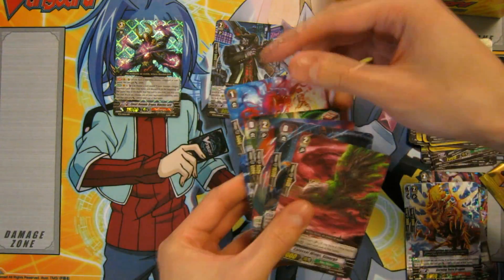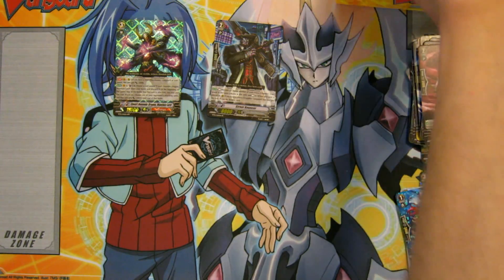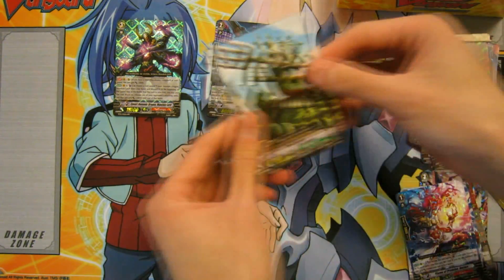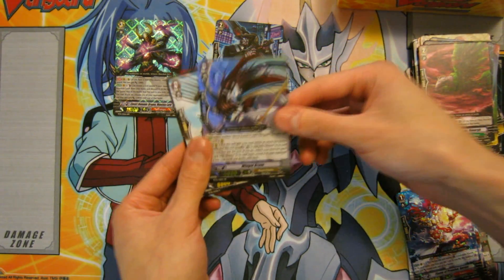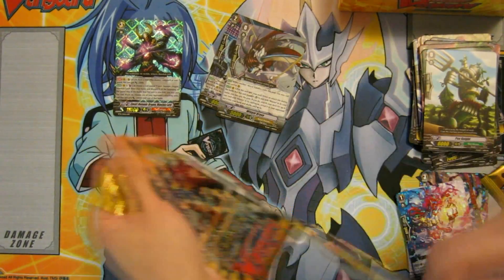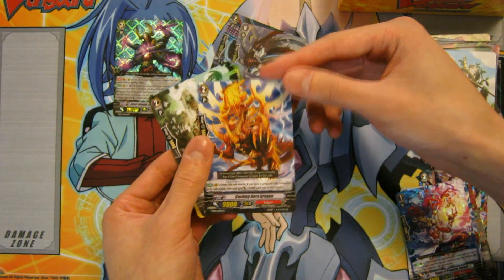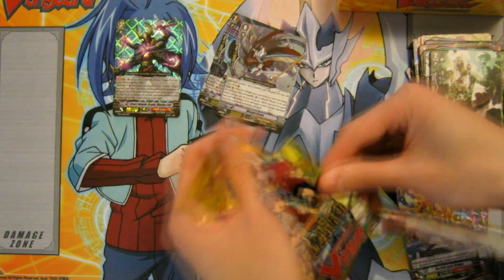Next pack we have Flame of Promise Ermo — that is also a rare. And that's a good number of packs so far, two holos. We have a Wingull Brave Double R, that's cool. It's not really focusing too well, I apologize for that. My camera — it's not a camcorder or anything like that. Oh, we have another Burning Horned Dragon — very nice, another very good rare.